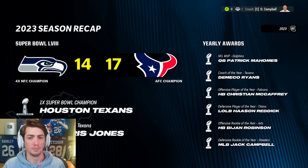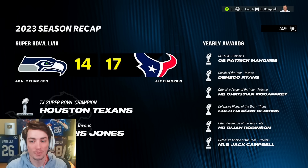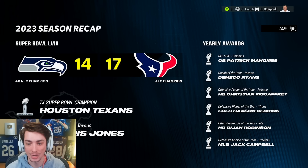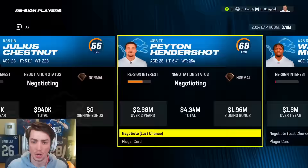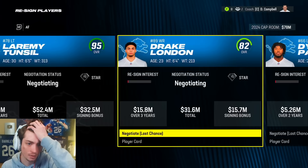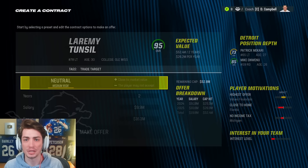The Texans win the Super Bowl. This is not the NFL — this is a fantasy draft. Patrick Mahomes wins MVP, so as much as things change, they still kind of remain the same. John Robinson and Jack Campbell are your rookies of the year. I'm kind of confused with these contracts — usually in fantasy draft land you don't have to re-sign anybody yet. Laramie Tunsil is not on a long-term deal, neither is Drake London.